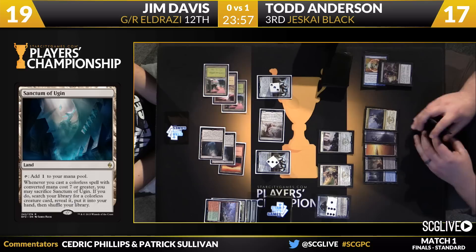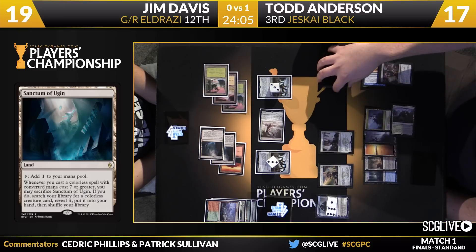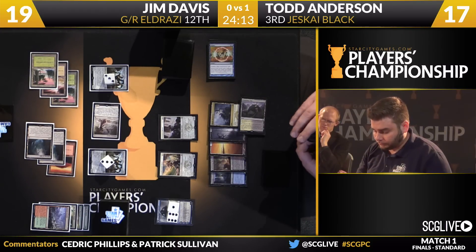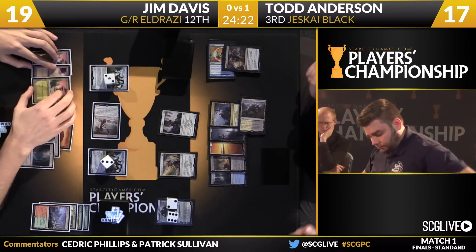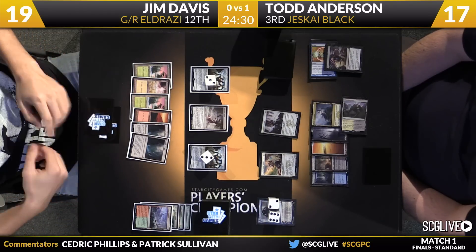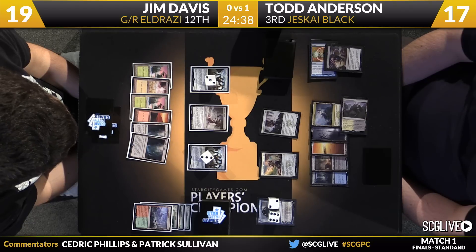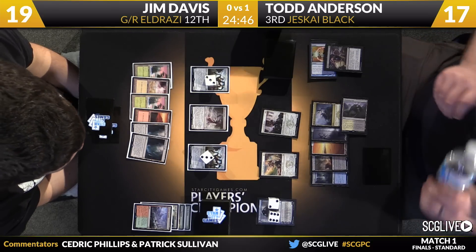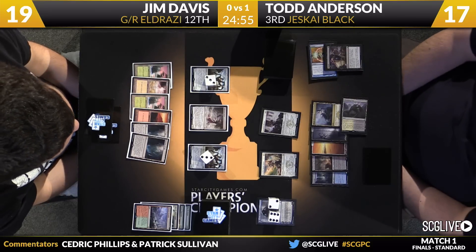His Hangerback Walkers are pretty big — Todd can't really go wide very much just yet. We're getting to the territory where almost all of Jim's draws are good. We're getting close to lands and spells both being good. Land number seven turns on the Shrine of Forsaken Gods, which makes a lot of the top end a lot more castable, particularly Ugin. Oblivion Sower will be blocked. Hangerback Walker about to be cast for three counters. Anderson draws a land — Shambling Vent. Jace going to the graveyard, Radiant Flames the draw. Not much to be done with that here. Radiant Flames feels very castable — Jim might want to pump the Hangerback Walkers first, or just let them die and make a bunch of tokens. It's a good answer to Todd's board, and there are dangerous draws with Monastery Mentor and Soulfire Grandmaster out there.